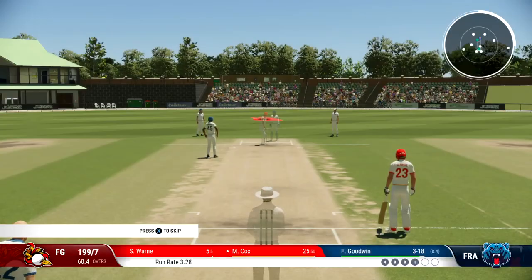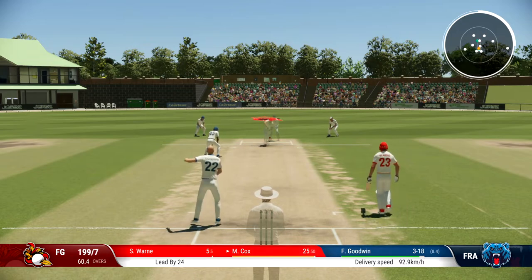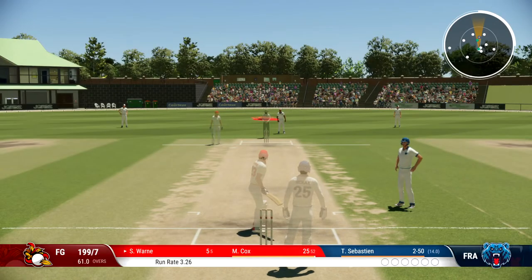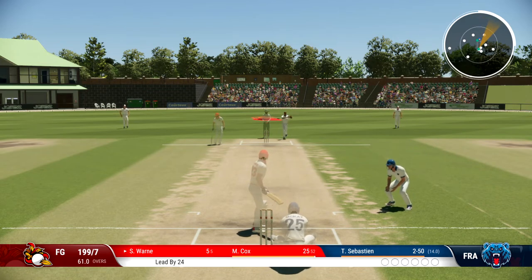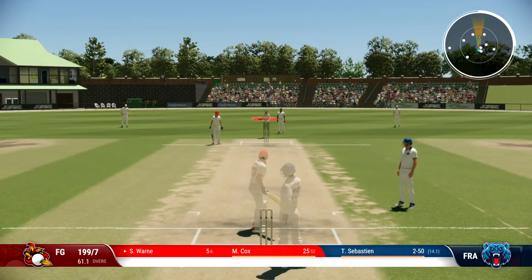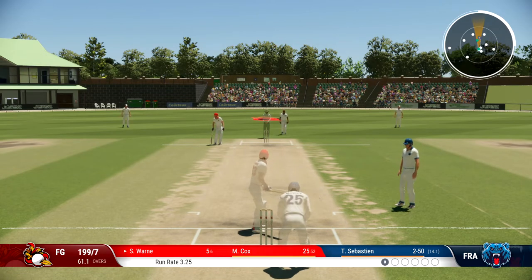We've got Cox in who's settled in at 25 off 50. We've got Goodwin bowling some off spin. No run there. Cox is still in, we've got Sebastian now who's at 250 off 14 overs. Bollington left arm leggies — we'll leave that one alone. We're currently 7 for 199, going at a good run rate, 3.25 runs an over.